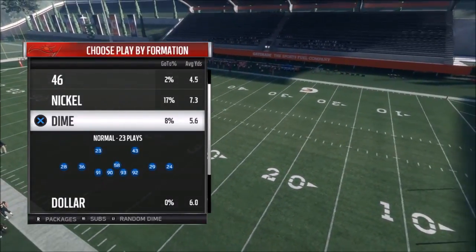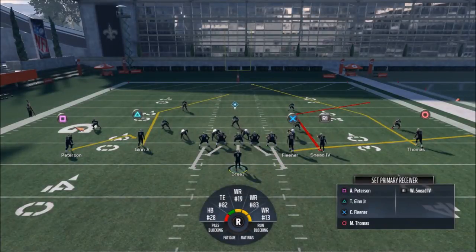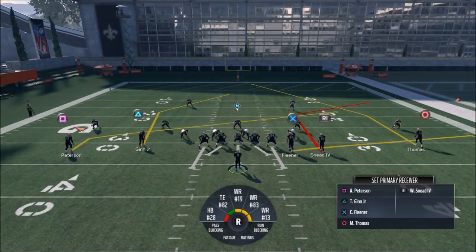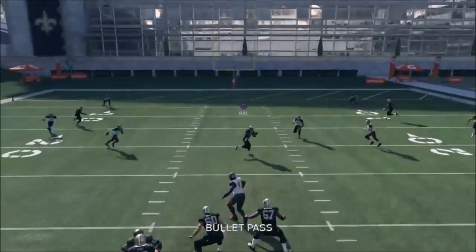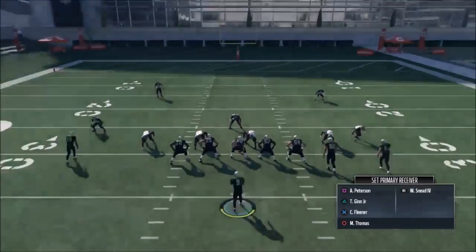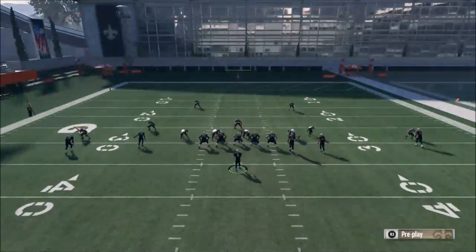I picked dime just so nobody complains about what I'm running it against. This is a wide-open passing formation, but since the opponent sees a tight end and running back they might not pick dime. Not a lot of adjustments - the only one I really like is putting Peterson on a slant. It's kind of a delayed slant. Your opponent will most likely be covering toward Fleener and Sneeter first, and then Peterson just comes open really simply as an underneath option. Typically the middle of the field is just going to be wide open.